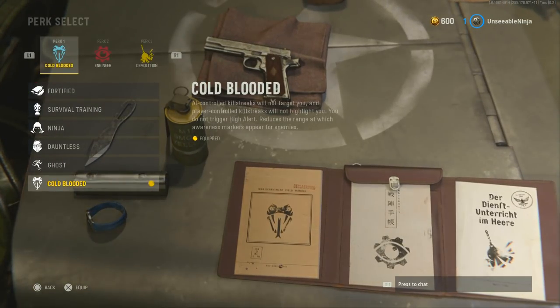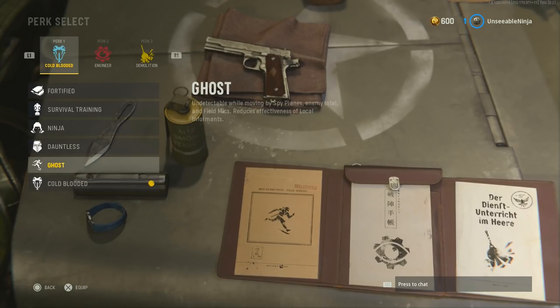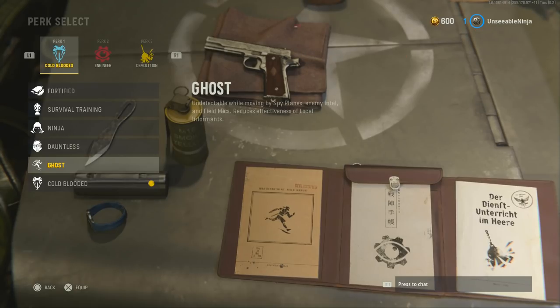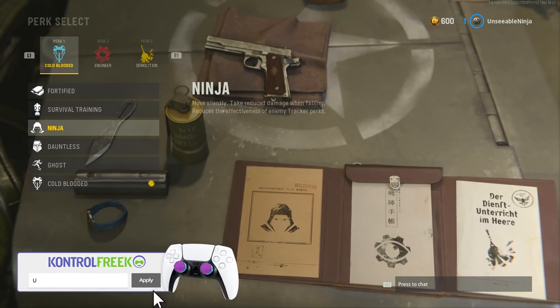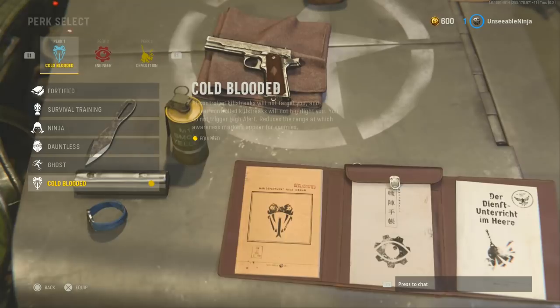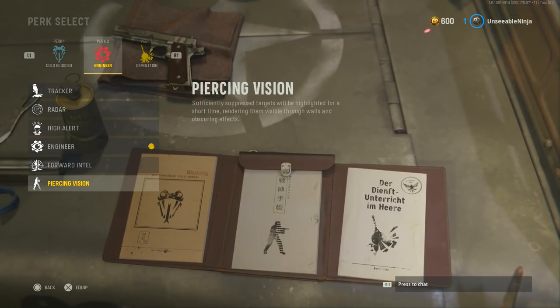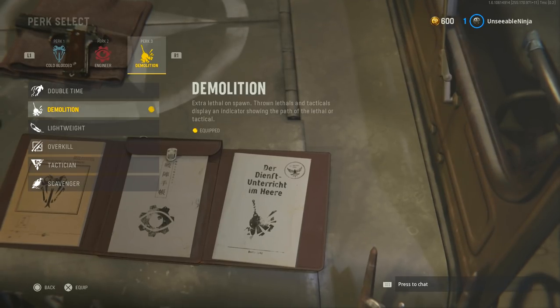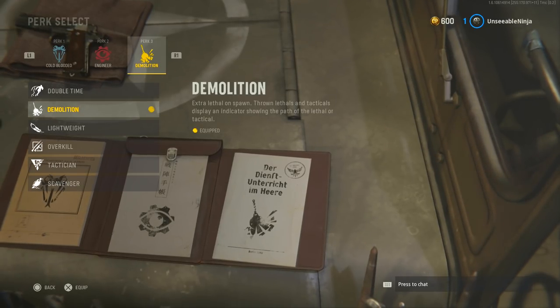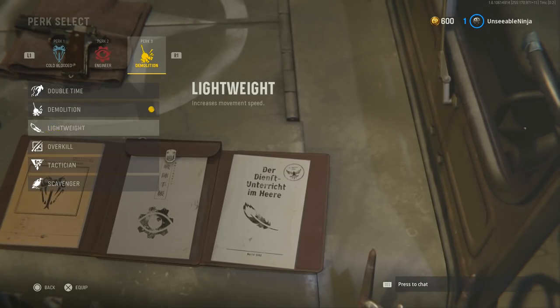For the perks, running cold-blooded because this will not target you or trigger high alert. If they do have spy planes and intel, you got to run ghost and run around because if you don't run around, ghost will not work. Ninja — not able to be seen by the tracker, but that doesn't matter because you can run dead silence. You got to run cold-blooded or ghost. For the second perk, I run engineer so I can detect enemy equipment. Honestly, the second perk doesn't really matter. The third perk I'm running is demolition — that allows you to have an extra lethal, so two throwing knives. But if you don't want to use that and want to get to your ninja spot as quick as possible, use lightweight for increased movement speed.